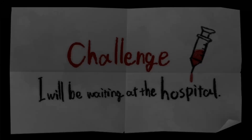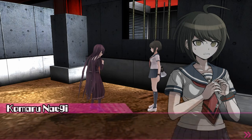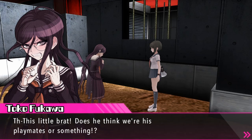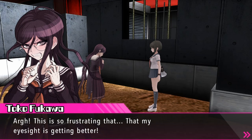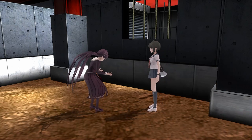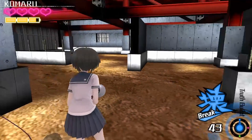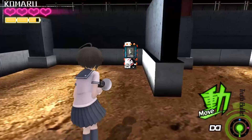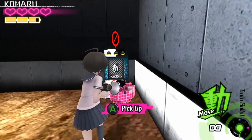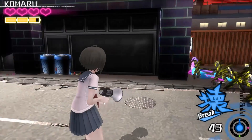I'll be waiting at the hospital. What sort of challenge is that? The hospital? Isn't that the first place we were? We have to go all the way back? This little brat — does he think we're his playmates or something? This is so frustrating that my eyesight is getting better. Don't take everything I say so literally. Come on, let's just go. So we're going to take that door to get out of here — that's why I couldn't go through it at first. And a heart that I don't need. Let's go ahead and get out of here — we're going back to the hospital.